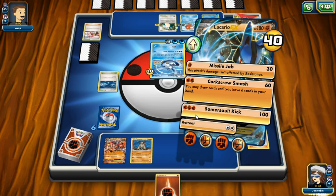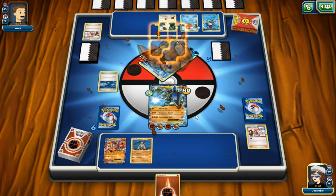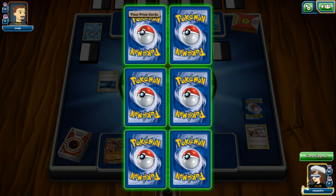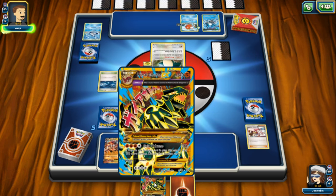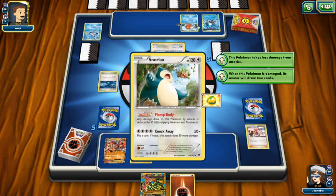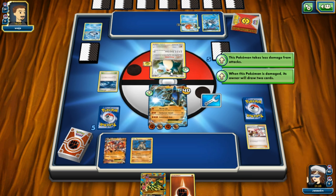Somersault Kick! Resistance - 120 damage! That Articuno was knocked out and we draw a prize card. It's Primal Groudon EX - it's not a secret rare, it just looks secret rare with all the gold, but it's awesome! Here's Snorlax with absolutely no energy attached, but it has the Lucky Helmet - every time Snorlax is hurt, he gets to draw two cards.